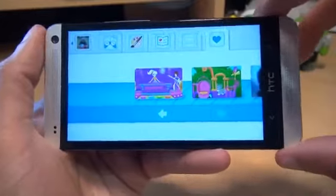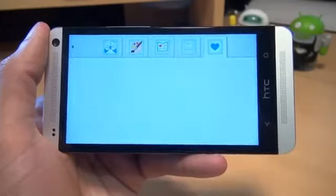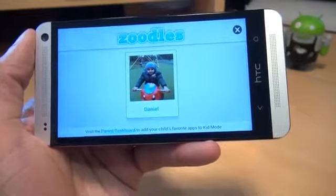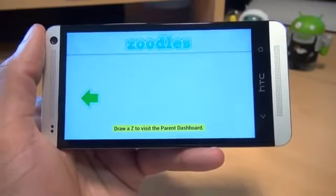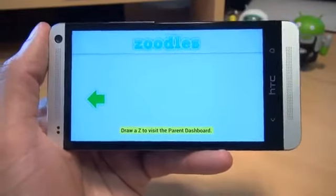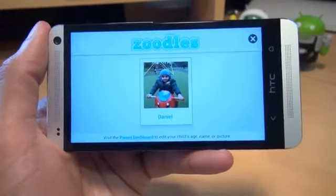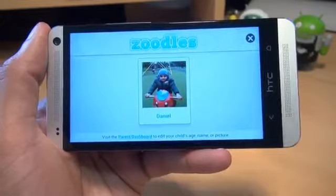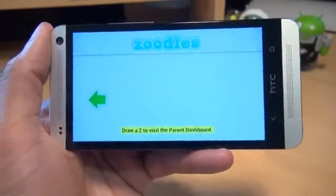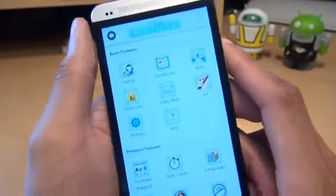If you want to go into the settings to control what your child can actually do, go right to the end and it says 'Visit parent dashboard.' If I tap that, it says draw a Z to visit the parent dashboard. This is a kind of security so the child can't get to the parent section. And you can change it so it doesn't draw a Z — you can set a PIN or a password or anything like that. My children are quite young so I've got the Z set at the moment. There we go — it takes you straight through to the settings section of Kid Mode.